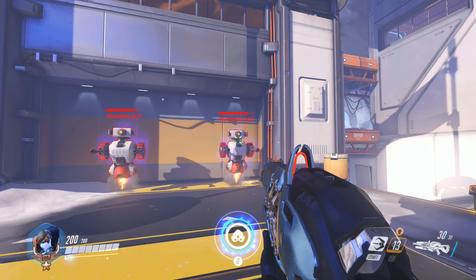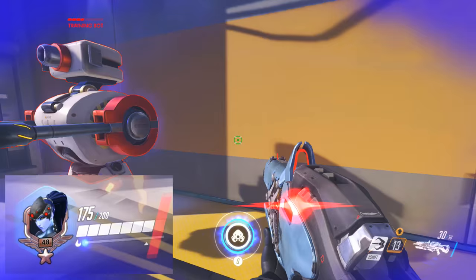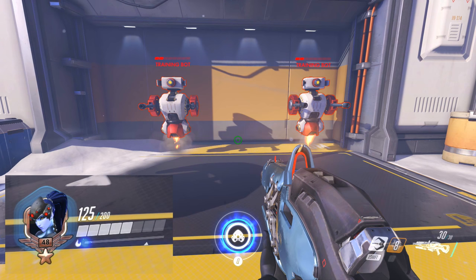Widowmaker's next ability is her Venom Mine. This little mine can stick to walls and just about anywhere you shoot it. It will trigger and explode once an enemy player walks near it, doing about 75 damage. However, be aware that the smoke will also damage yourself if you're too close. Keep your distance from it.